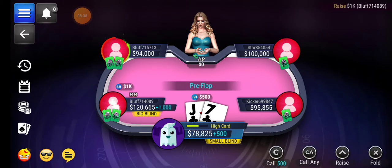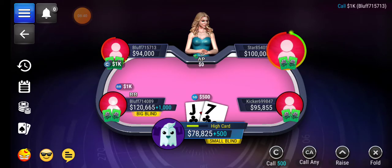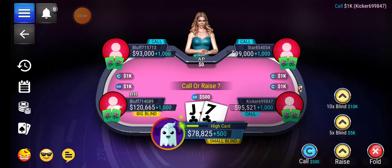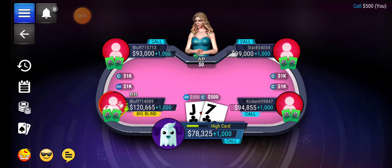Jack-seven — I like the suitedness of it, but again it's not really going to give you a straight. Eight-nine-ten-jack — you'd have to get all three connecting cards. Still, it's suited. It could give you a straight but it'll be a gut shot straight unless it's literally made on the board as soon as it comes in.